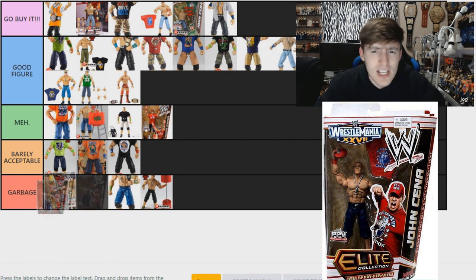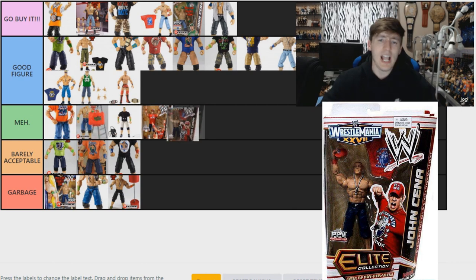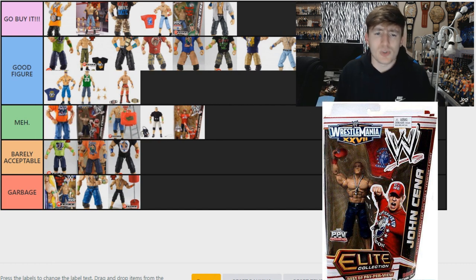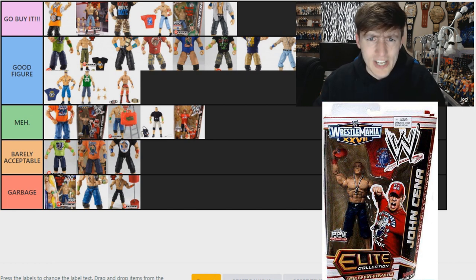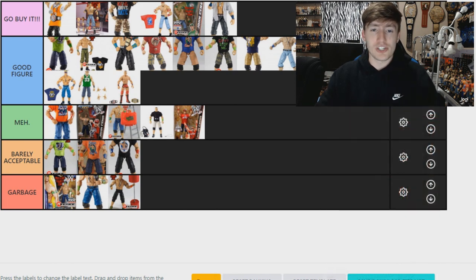Our last figure is the Best of Pay-Per-View Build-a-Figure — either the first version or the re-release of the draft figure. I'm putting it in Meh. I just didn't like the red shirt with the dark navy pants and white shoes combination, and those red shirts kind of fit the figure small. I think what happened is the Elite 14 Cena had a shorter arm mold, so the shirt fit it better than it did the Best of PPV and Fan Central versions — though I could be wrong about that.